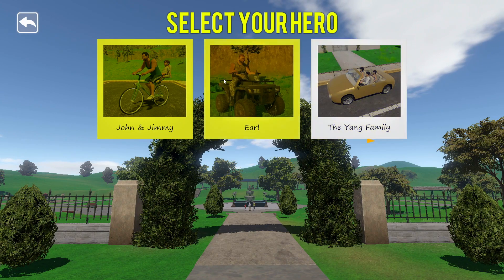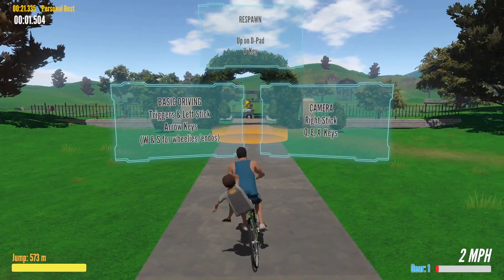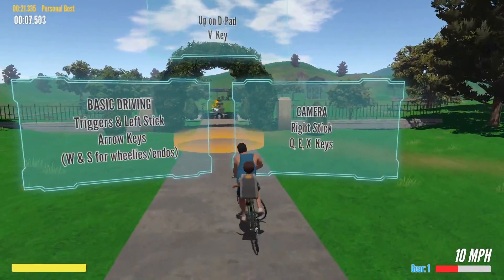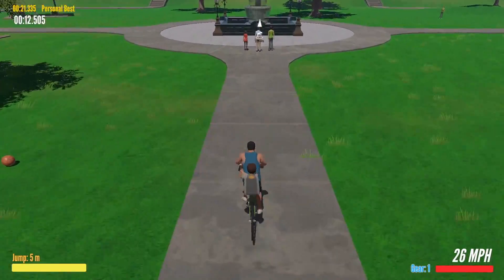And this also kind of represents your various speeds. John and Jimmy is the default one, and it's obviously a physics game, so you can see the limbs are all going all over the place. This is just a nice little game — ride around.